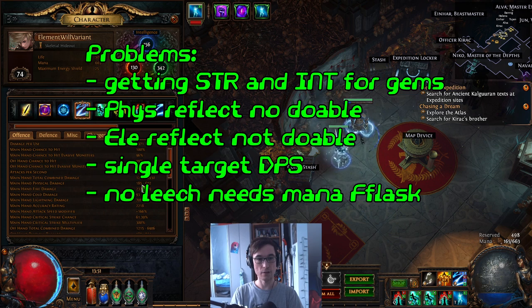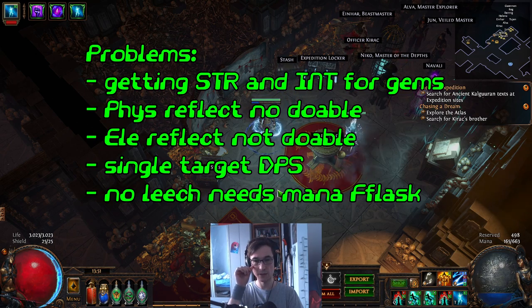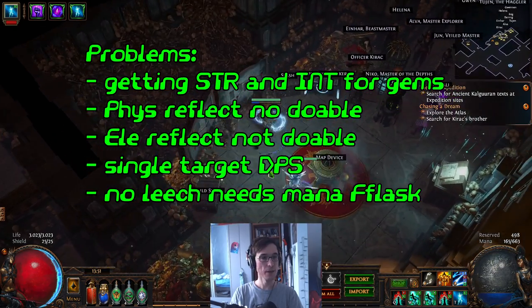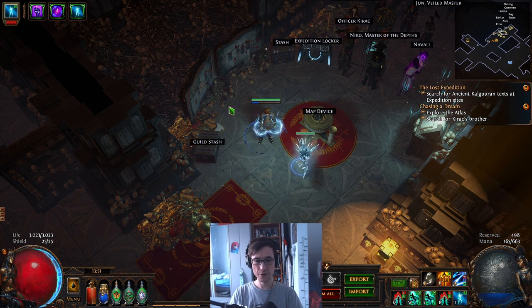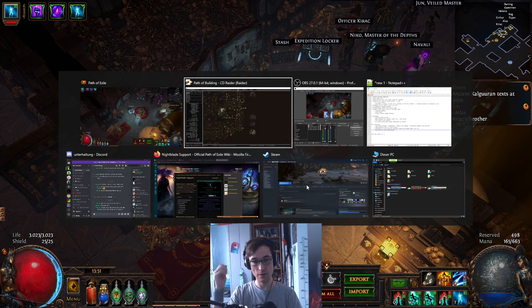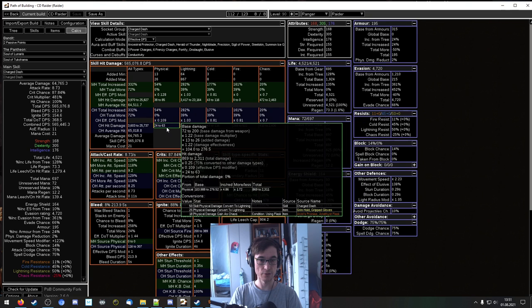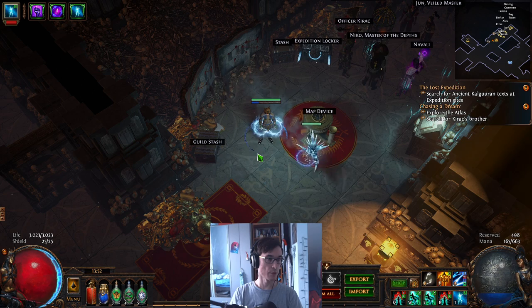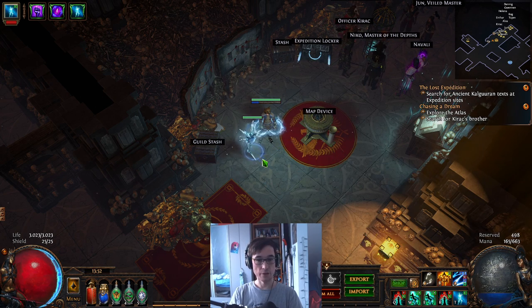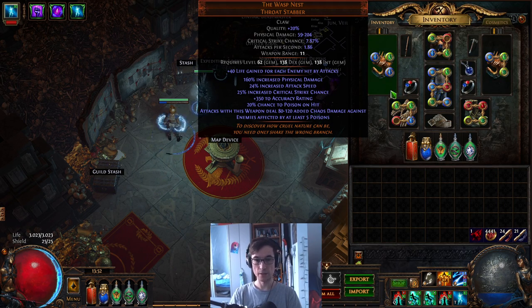You can't do physical reflect for most of the game, because right now my damage is around 10 to 20% physical. This is already one-shotting me when I get a physical reflect. I have to go really slowly and only do one enemy at a time, which is just not doable. If I charge into one big group I'm just dead. Either reflect type is not doable for pretty much the same reason. I hope physical reflect gets doable once I have the setup as planned in POB, because then physical damage is pretty much zero. But right now my physical damage is too high, since I'm using two Wasps — they are cheap and easy to get, but they are full physical and not actually elemental claws.